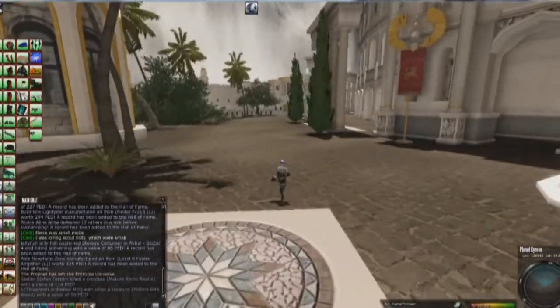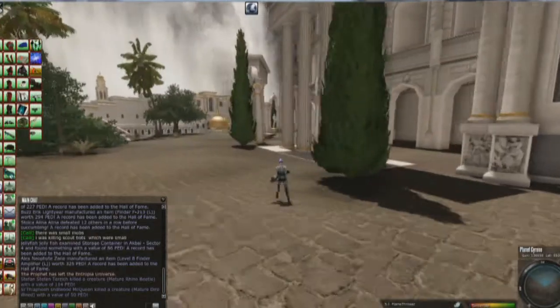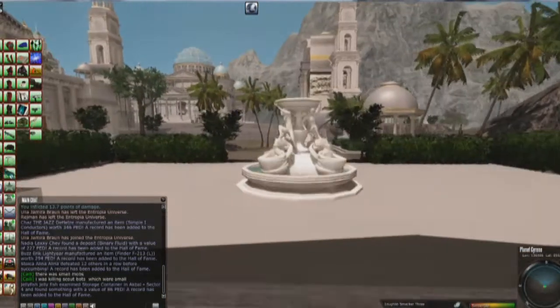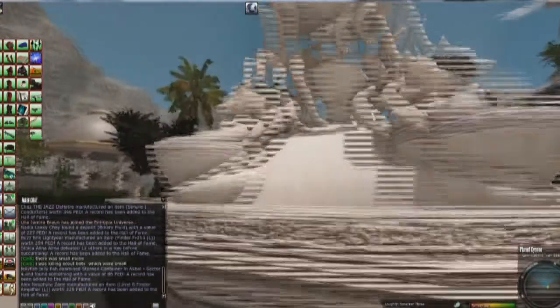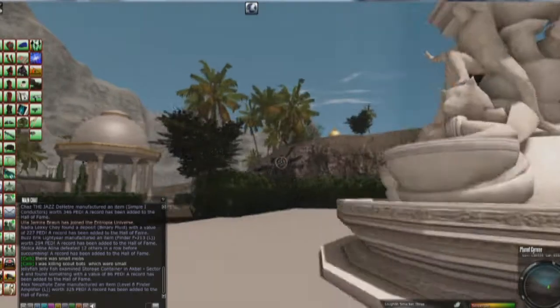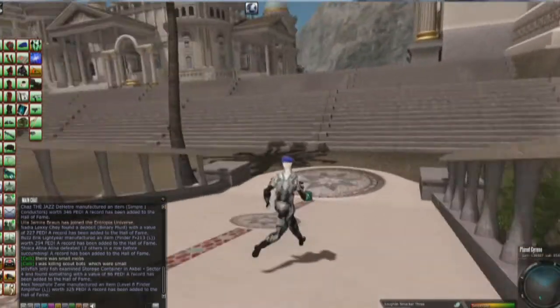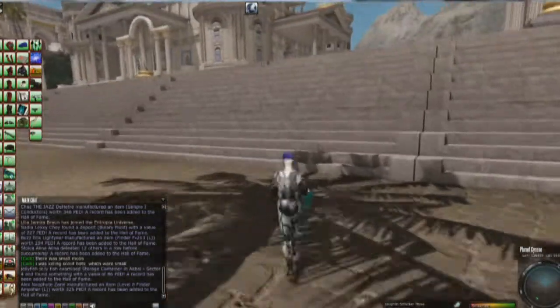This whole city is a total crap design in my opinion. The architecture is great, the buildings are very detailed, but from a game perspective it's just a boring place. We have seen stuff like this a lot on Entropia and Calypso years ago, and I really don't understand why a designer creates a city like this.